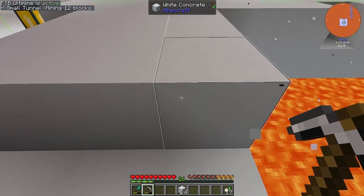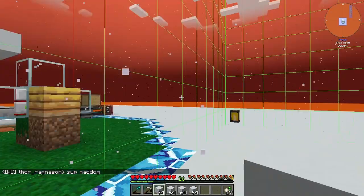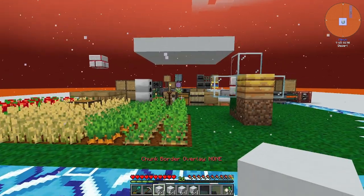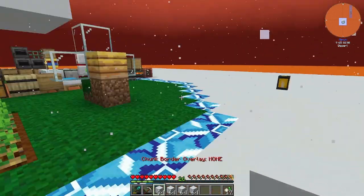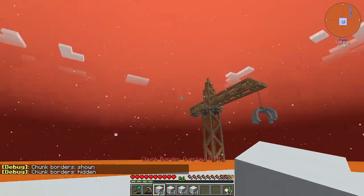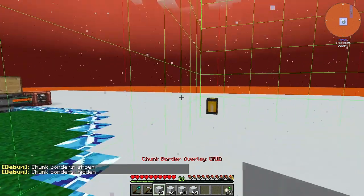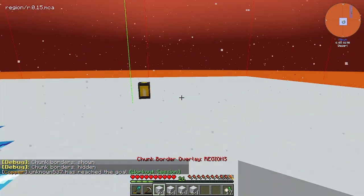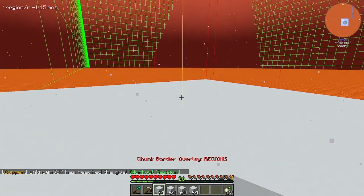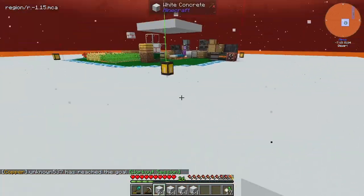You can lob it in and it goes into this area and then pulls that out, making us white concrete - kind of automated without doing any AE2 auto-crafting. I accidentally used the wand on this so I have to do some cleanup. F9 gets you the chunk borders by the way. There's also F3G which gives different-looking chunk borders - this one's awesome because you get just the corners or the grid.